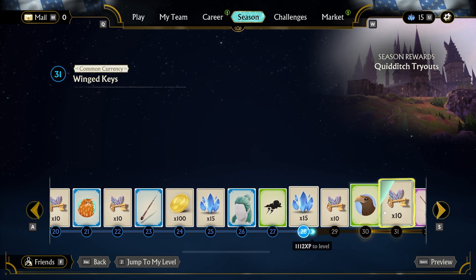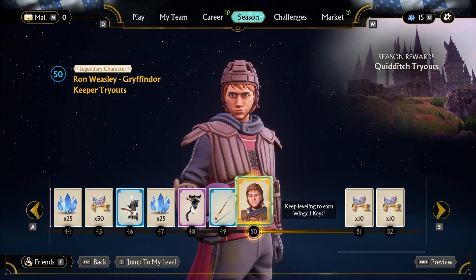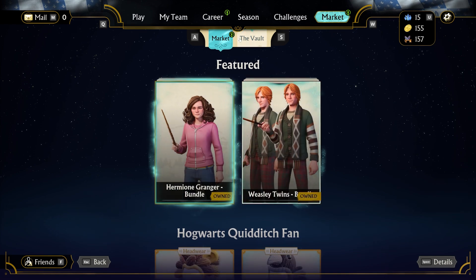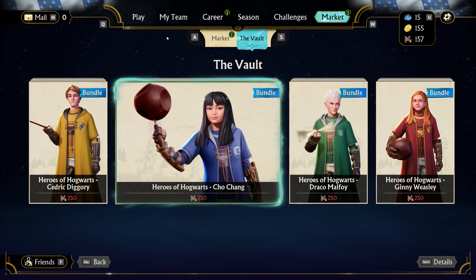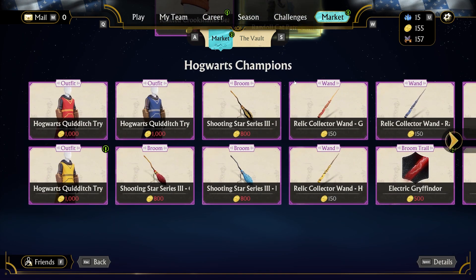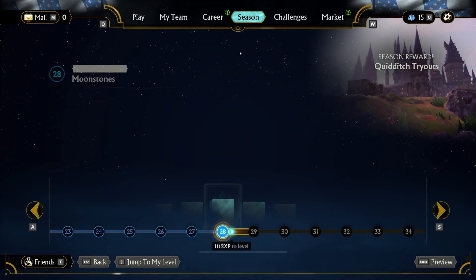There's a free battle pass when you purchase it. When you pass level 50, you just get 10 winning keys, which allows you to go to the market and purchase the vault — these are all worth 250. I think the way they're approaching the purchasing system is pretty good. The market is pretty straightforward, but there's no microtransactions, which is pretty nice. You just complete challenges — it's a different approach than most games right now.